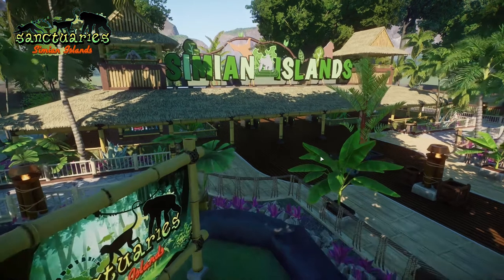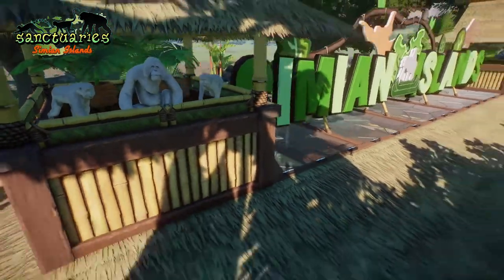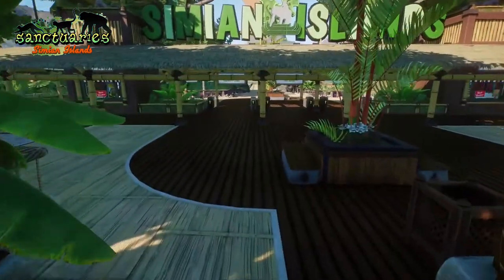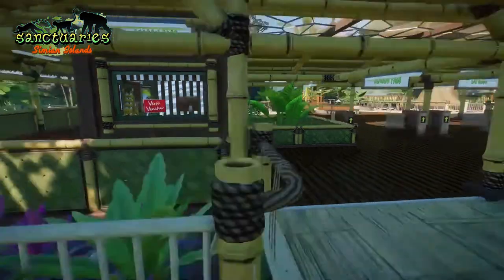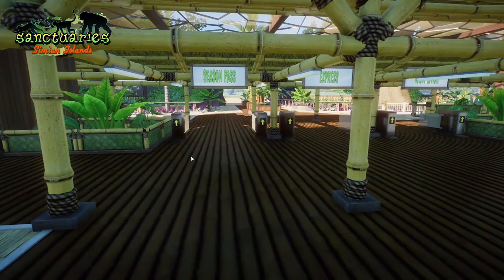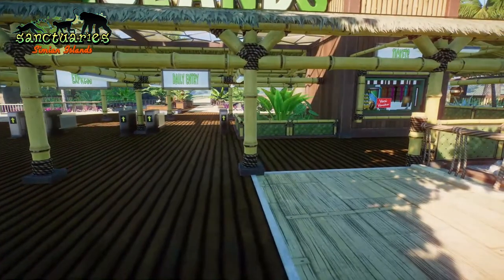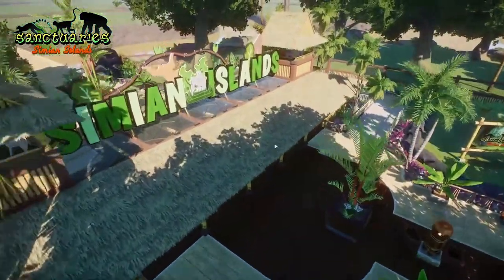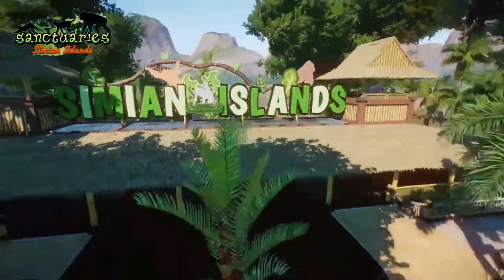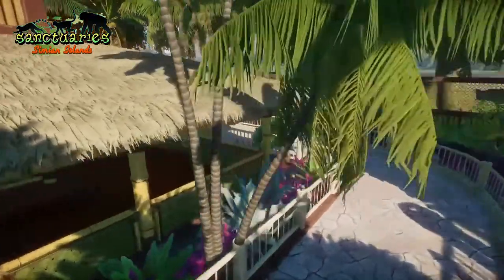We've got the sign here with towers, and in the towers you can see some monkeys — orangutan and some macaques. As you come in, we do have lines for season passes where people can purchase their season pass, go around here, and enter into the zoo. If you already have your season pass you just walk straight in via the express lane — which I assume would be like buying your ticket online. And of course we've got the daily entry where people can buy their tickets.